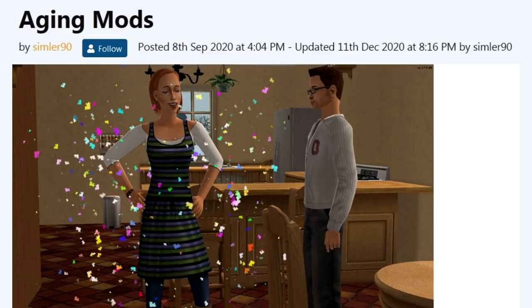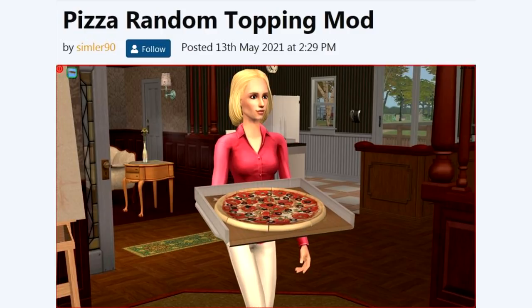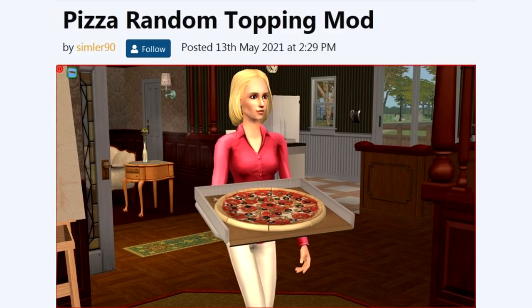The same person who made the aging mods and many other fixes also made a fix for pizza. It turns out there are two types of pizza in the game that are supposed to be chosen randomly when you order one. But random results are almost never truly random in The Sims 2, so this is broken as well. If you're a pizza fan and want a little more variety in that matter, get that little fix.